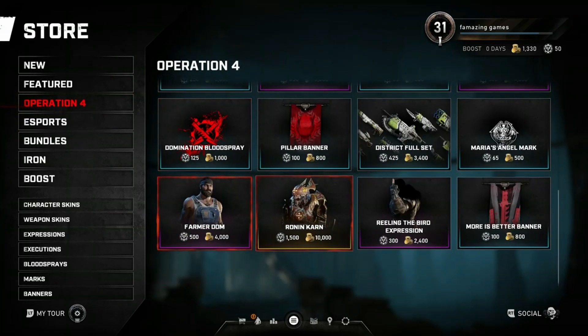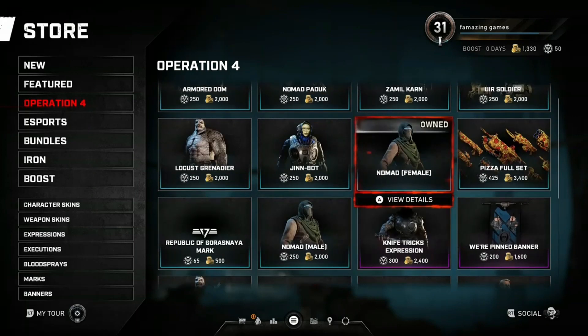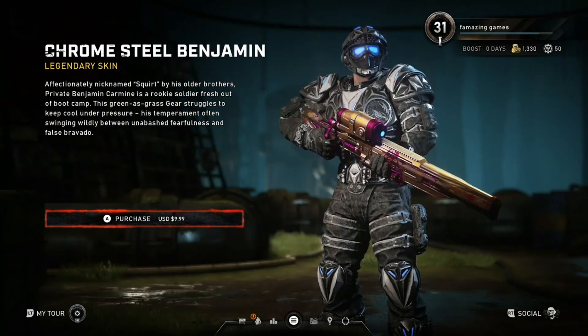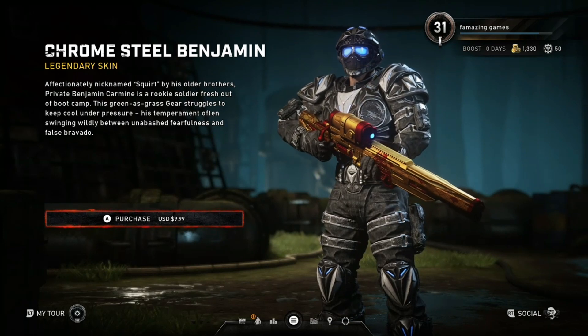Let's see what we got for Operation 4. We got the Farmer Dom still in there. Chromesteel Benjamin — there we go, $9.99.